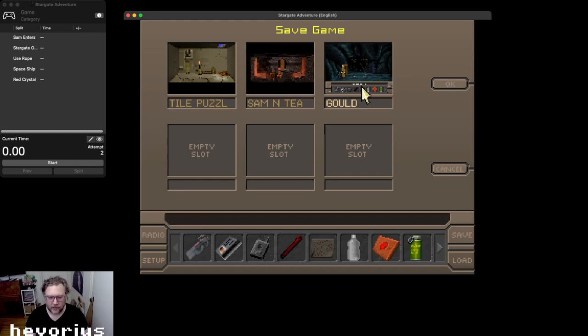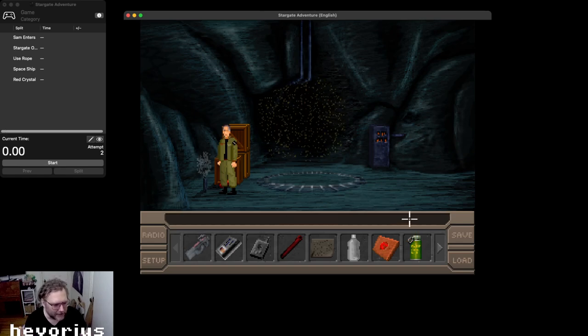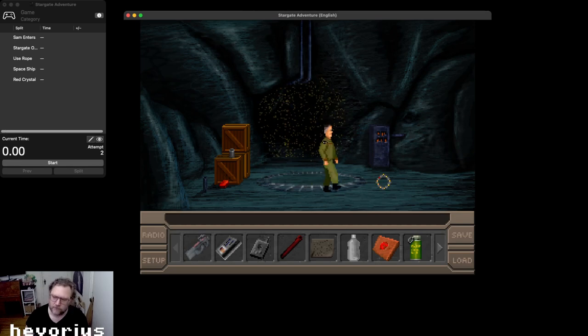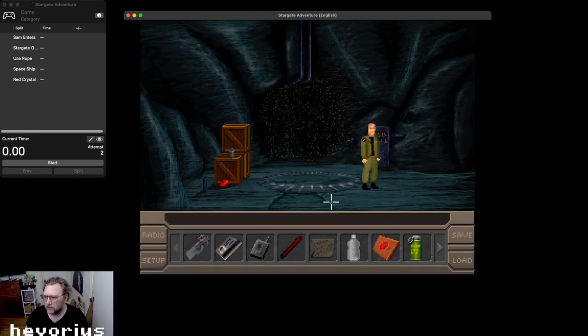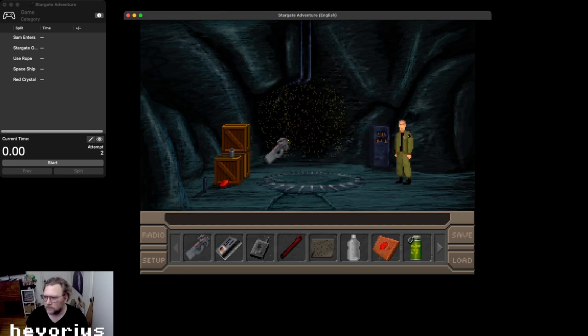We're gonna call them the Gould — I know it's spelled differently, but this is what I'm gonna call them — those are the bad guys. So this is my time save right here. So normally what you do is you come here, put the grenade in the pipe, and then you run away. This explodes, and then you wait here with your P90 ready for a bad guy to come in through this door right there, then you shoot him.